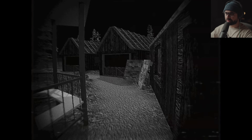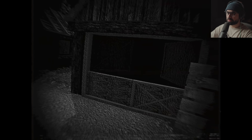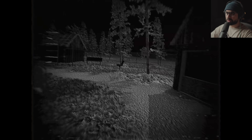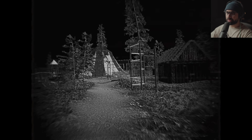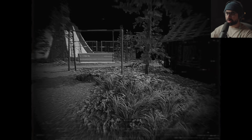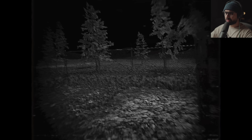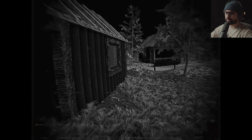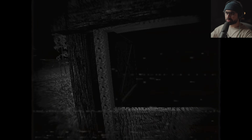Stupid jump scares for no reason. We've got to search for this handle. I've got to be careful with these open windows — I have a feeling they're going to use that against my weakness. Perhaps on one of these benches we've got to find that handle. The head bobbing is crazy OP in this game too — I'm about to get motion sick.